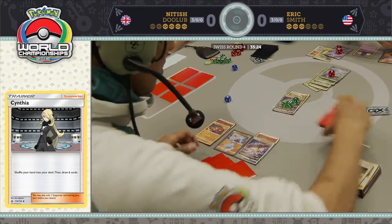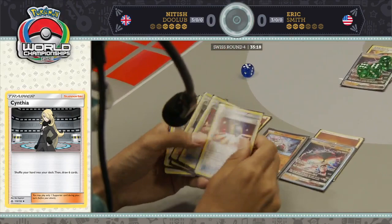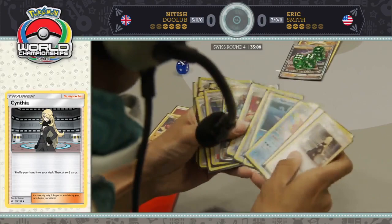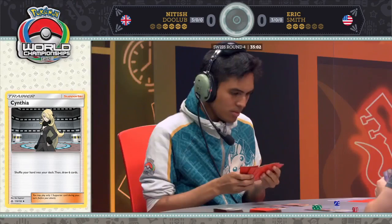Well, there is no B-string, and because he's already played a supporter, there's no B-string this whole turn. In my professional opinion, this is bad for Nittish. I concur. It's such a rough spot because Buzzwole is obviously going to get knocked out on the following turn — his opponent is going to go down to a single prize.